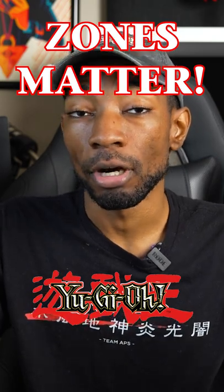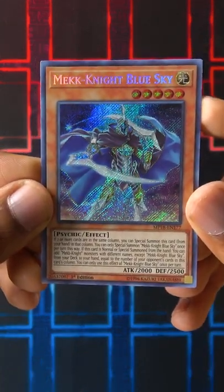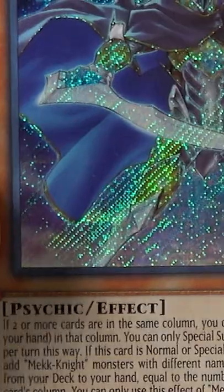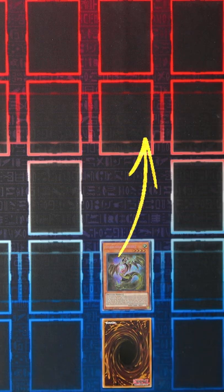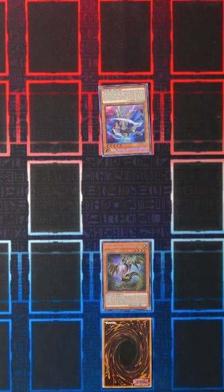Did you know that the zones where you place your cards can actually really matter in Yu-Gi-Oh? For example, with the Mech Knight archetype, all of its monsters can special summon themselves to a column that has two or more cards in it. That means that if you summon a monster and then set a spell or trap card directly behind it, you'll actually be making a Mech Knight player's job a lot easier because they'll be able to special summon their monsters completely for free to those zones.